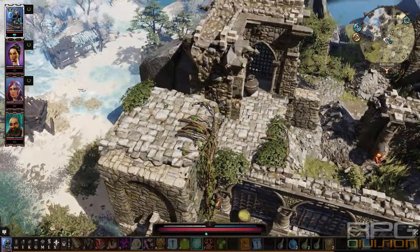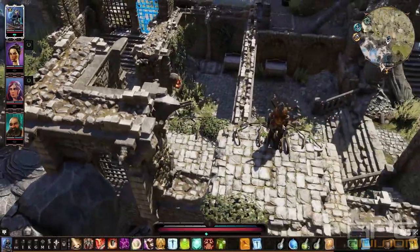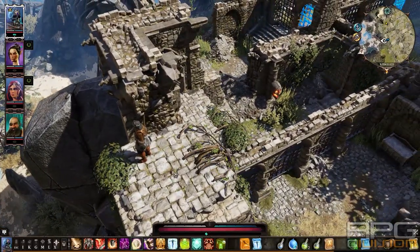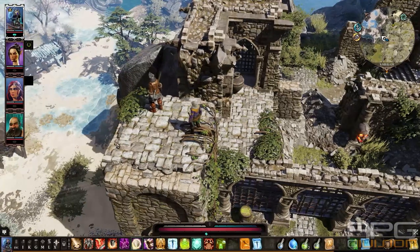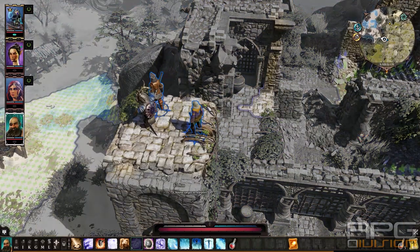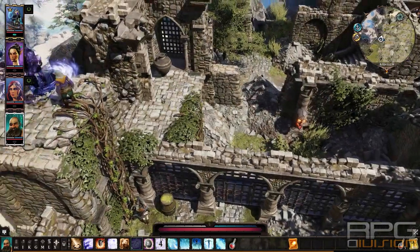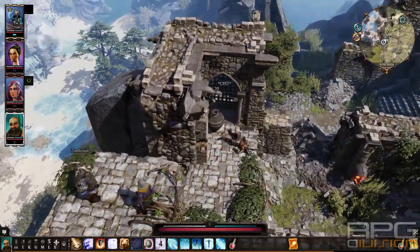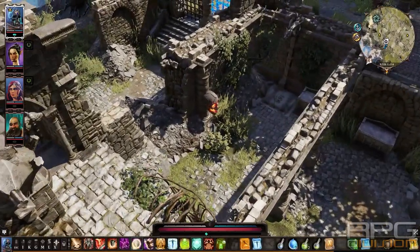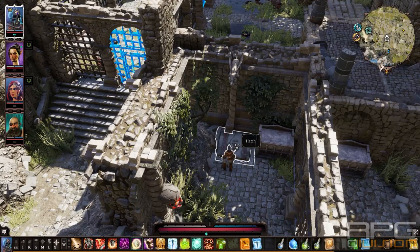These vines are here, but they're really not necessary, because you can just use gloves of teleportation to teleport your party member here. Either way, now we are here and we will go through this hatch.